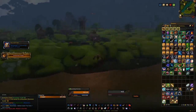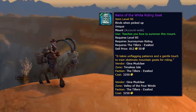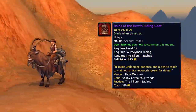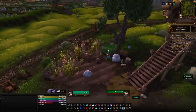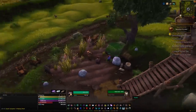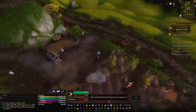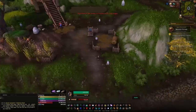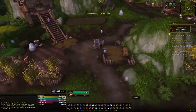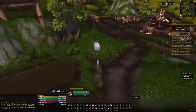Next, head to Half Hill — pretty much in the middle of the zone — where we'll get the three Riding Goat mounts from the Tillers faction. On the left side of Half Hill, find NPC Farmer Yoon who'll give you a quest to set up and clear a farm and teach you how to plant. Eventually you'll unlock about five dailies per day, plus story quests that pop up as you progress. This faction also has the revered item for bonus rep to exalted. Keep doing dailies and you'll hit exalted and purchase the three Riding Goats.